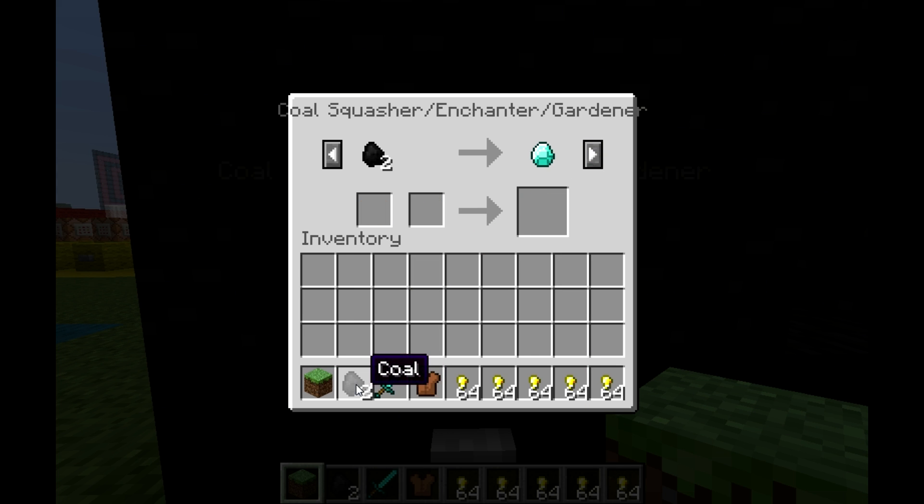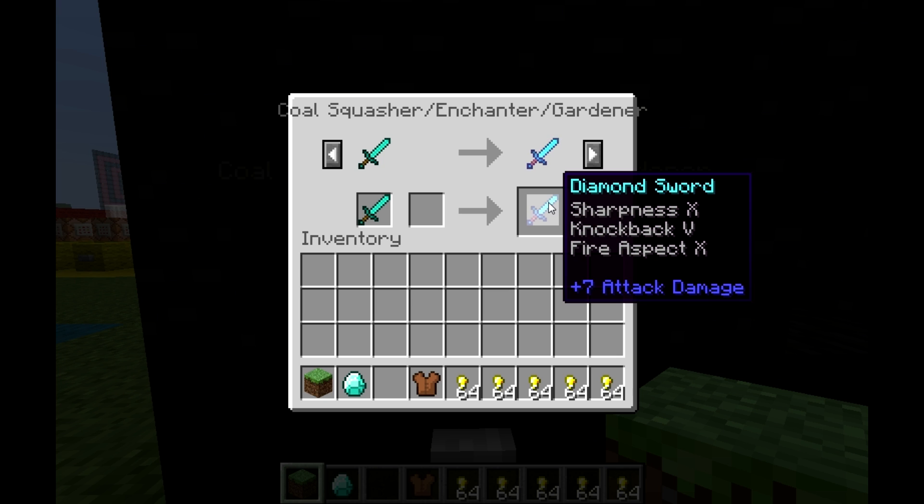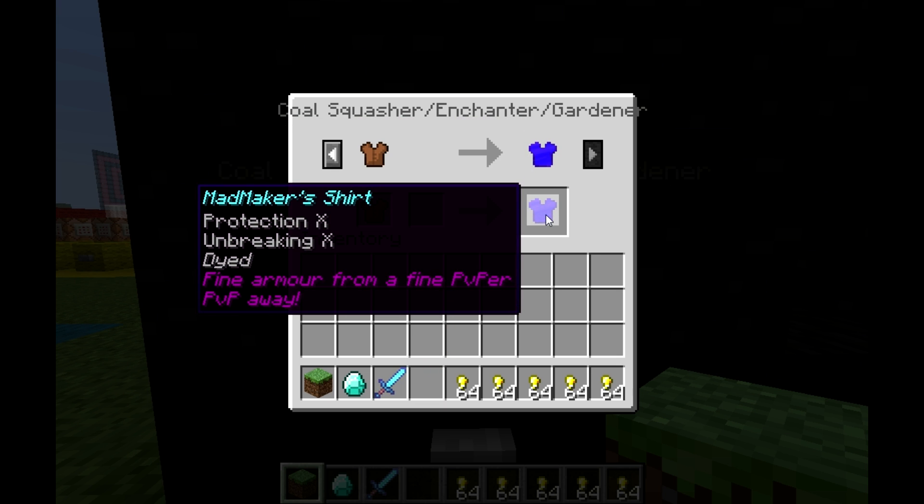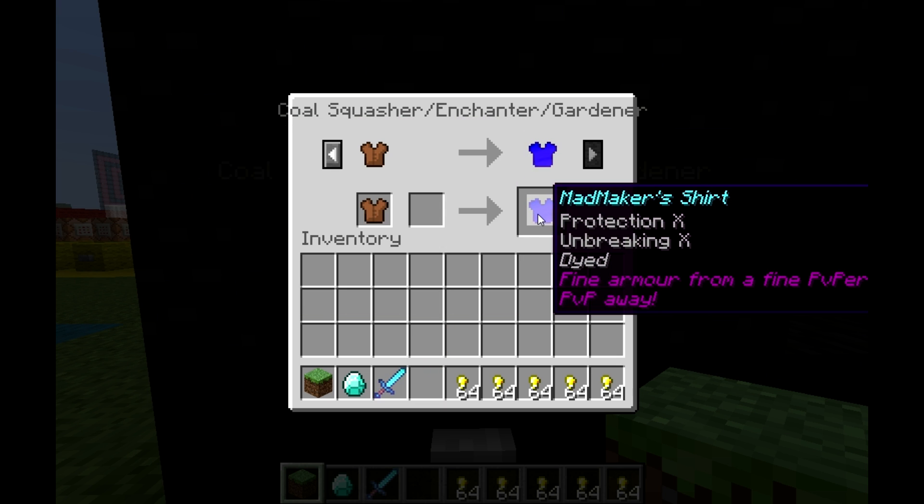The next trading option is two pieces of coal for a diamond. Next one is a diamond sword for a diamond sword with Sharpness 10, Knockback 5, and Fire Aspect 10. And last but not least, a leather tunic for Mad Maker's shirt, which is a dyed leather tunic with Protection 10, Unbreaking 10, and some custom lore.